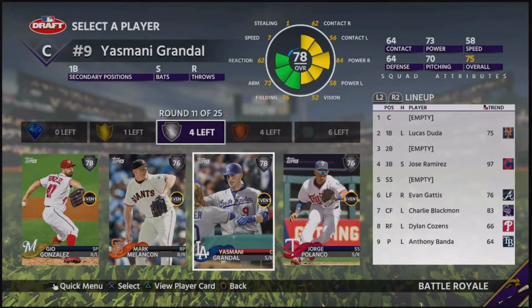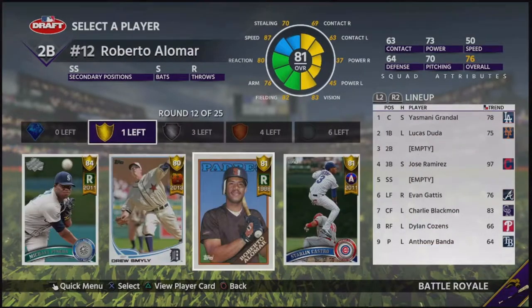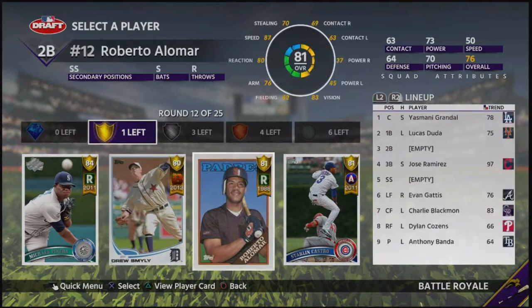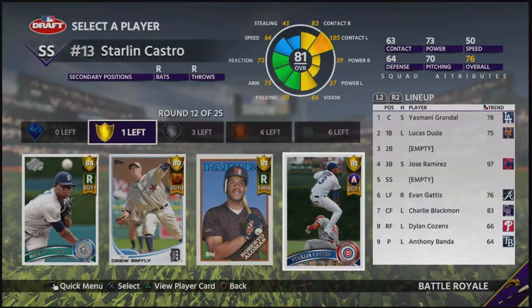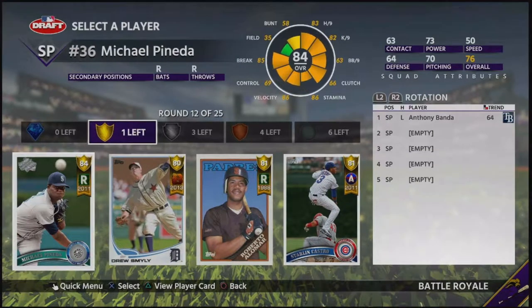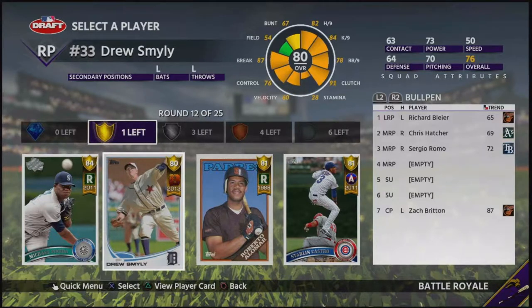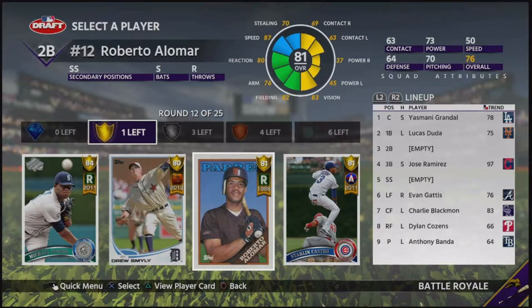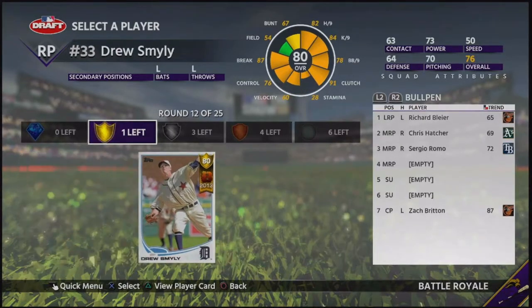I don't like using Melanson, so we'll take Randall - I've done really well with him this year. Then we have our other gold round: Roberto Alomar, Starlin Castro, Michael Pineda, and Drew Smiley. I'm going to go ahead and take Drew Smiley here just because Castro has below 40 power, and anything below like 70 is useless. And I can't use this Alomar card to save my life.